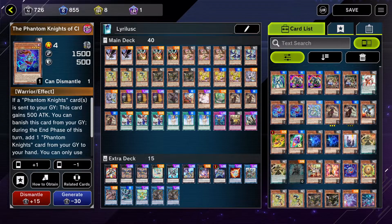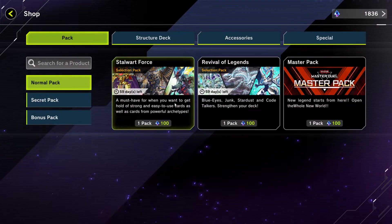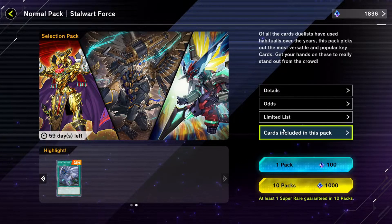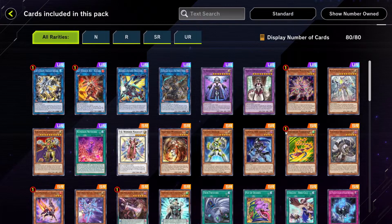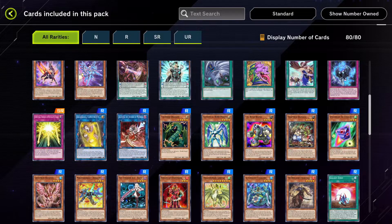Well, the best way is to craft them, but you can also obtain them from those three packs I mentioned earlier — the three packs available at the start. The first pack, Stalwart Force, contains staples like Pot of Desires and Twin Twisters, cards you would use in a variety of decks. It also contains cards from meta archetypes like Tri-Brigade and Sky Strikers.